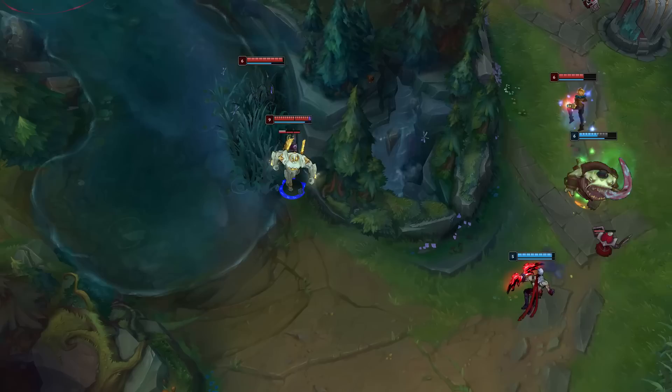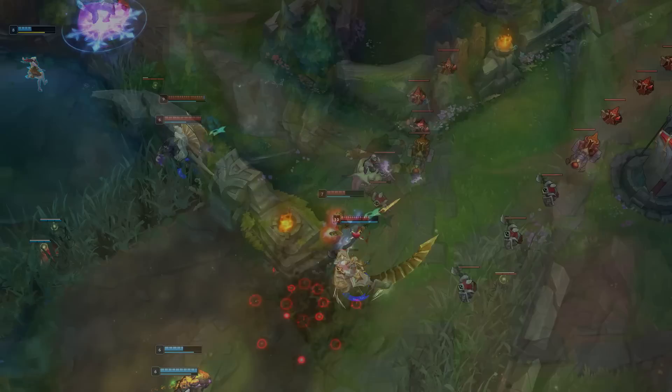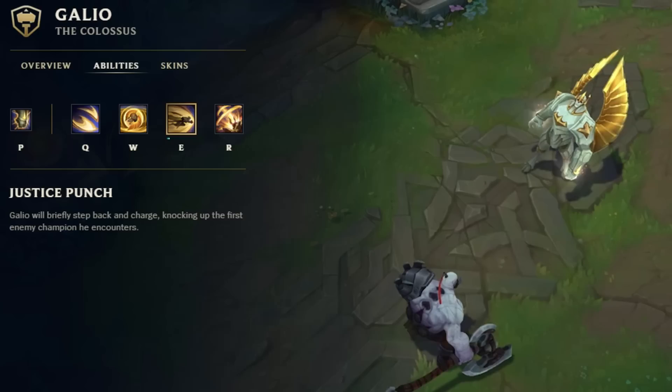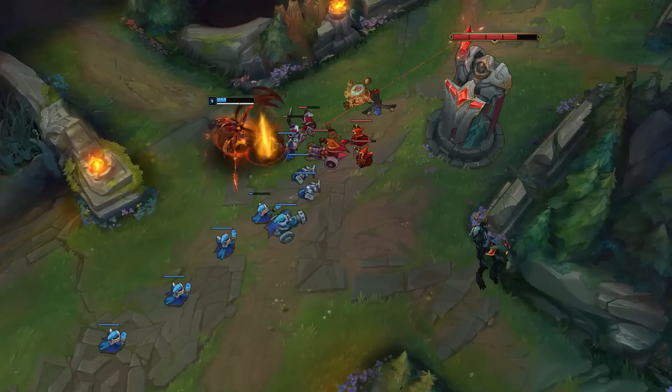Next up we have an alternate design for Galio's E ability, Justice Punch. Originally it actually had a very long charge up period before the dash effect, something you could compare to Vi's Q for example. It felt really clunky and kind of just bad altogether, and this is what gave the Rioter the idea for a jump and wind up movement, which is what we have today. Although there is still a delay, it generally feels a lot better because there is still movement where you dash back and then dash forwards. Responsiveness is definitely one of the most important things for making a League of Legends character feel and play well.